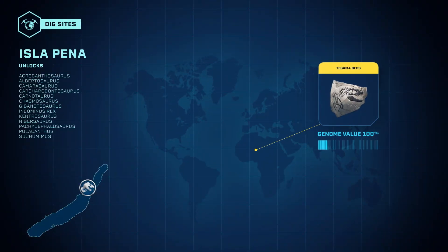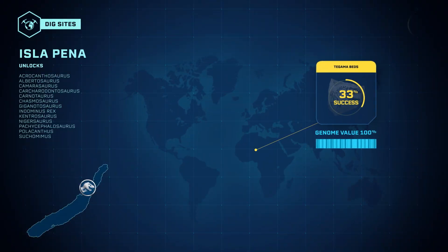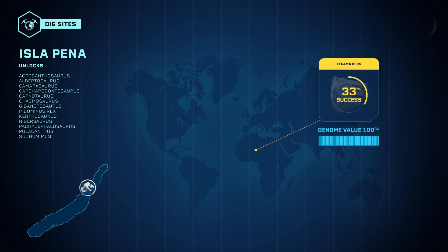Its fossils are clustered at the Tacumabed site and can be unlocked from the Isla Pena expedition center.